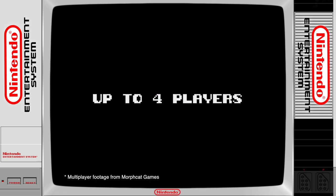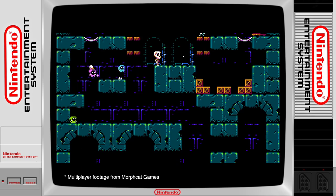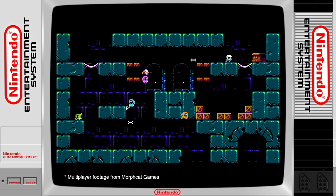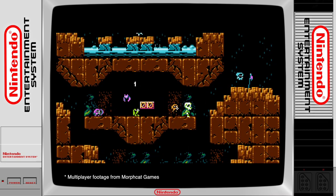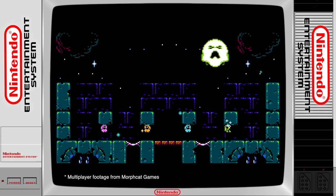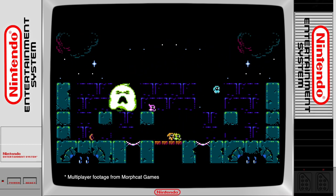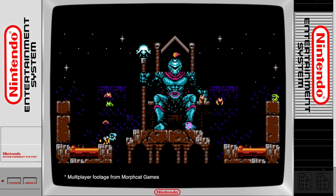Micro Mages allows for up to 4 player action. The multiplayer mode has been implemented very well. As long as at least one player is alive, you won't lose a life. Dead players turn into ghosts and have the ability to help their comrades by freezing enemies. They can also destroy crates and treasure chests in the hope of finding a fairy or magic seagull feather that will bring them back to life.